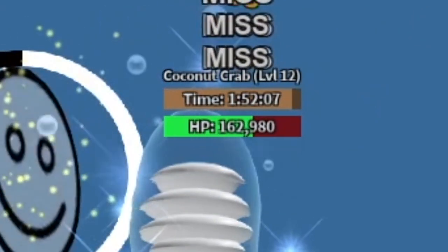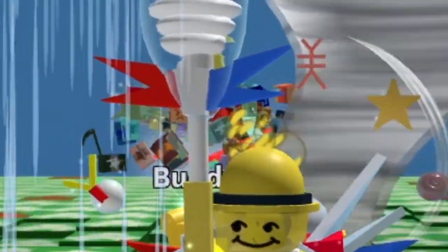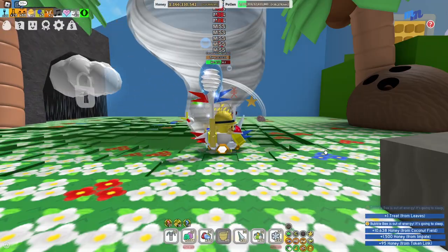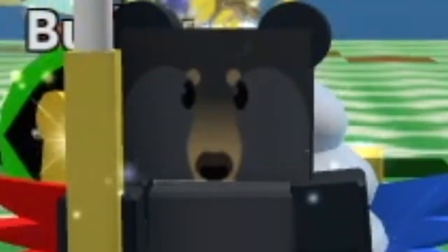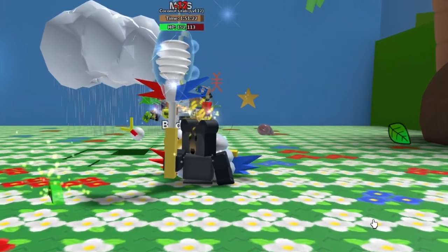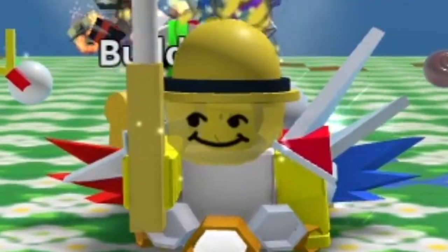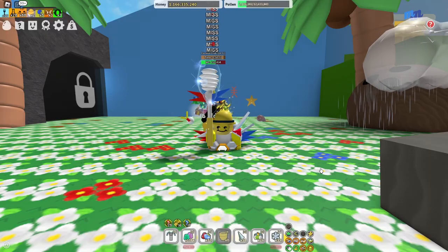Are you guys witnessing what I'm witnessing right now behind me? This is absolutely insane. 162,000 HP left on the coconut crab and I've not had to do a single thing. My beehive isn't like you pros down in the comment section with loads of mythics and loads of strong max level bees. I'm a noob — well, not a complete noob, but my hive is not special. The point is I can't kill the coconut crab quickly. I have to go through the battle dodging its attacks and the coconuts to get a successful kill and unlock the coconut cave. But I don't have to do any of that. This is nuts.